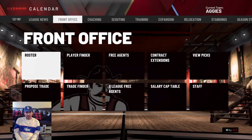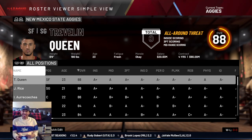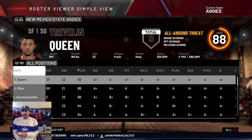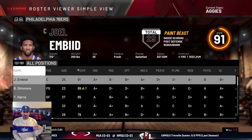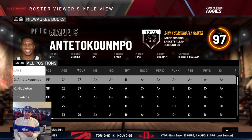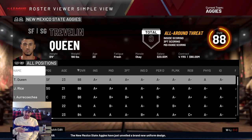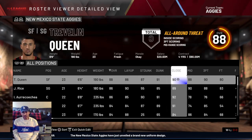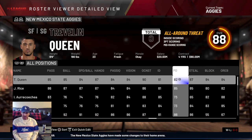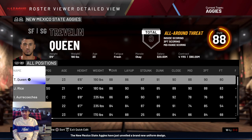A quick look at the roster: I made the players' ratings relative to the rest of the WAC, not compared to NBA players, so they can actually compete and win games. New Mexico State doesn't have one true superstar — it's more of a balanced team, which fits who they are. Trevlin Queen is the top player at an 88 overall. He's the best player on the team and arguably the best in the WAC when healthy, which is why he's getting draft consideration.